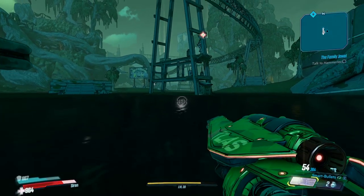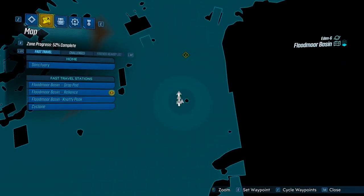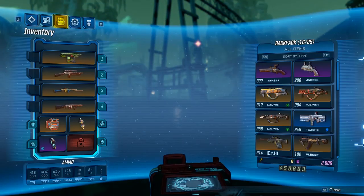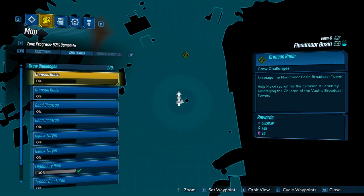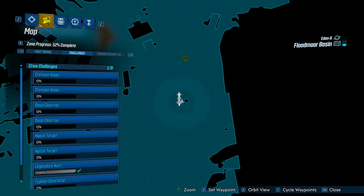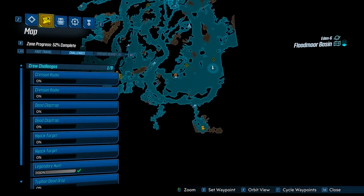Hello everybody, welcome back to another crew challenge guide here on Borderlands. Today I'm doing Crimson Radio on the map Floodmoor Basin. There are two locations on this map where you've got to find and intercept the signal for the radios.